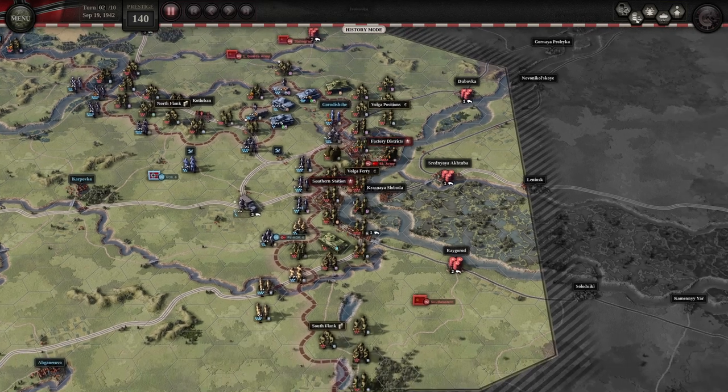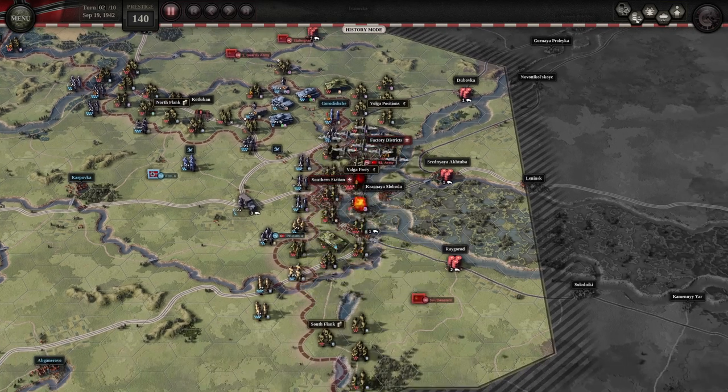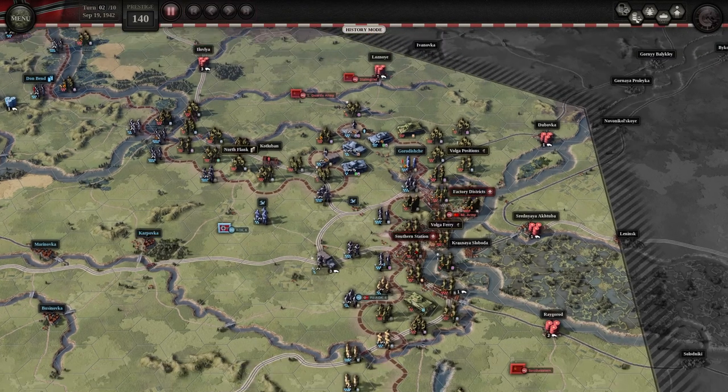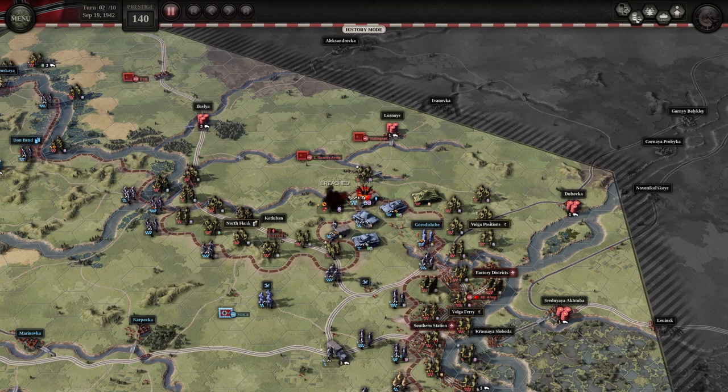A big saturation strike because Southern Station has to fall now. It looks like I'm taking some losses here — oh no, feint attacks. Okay.